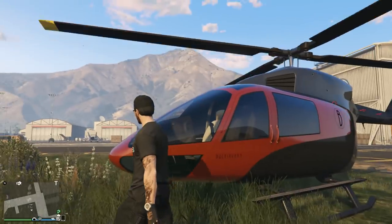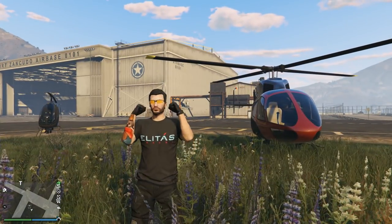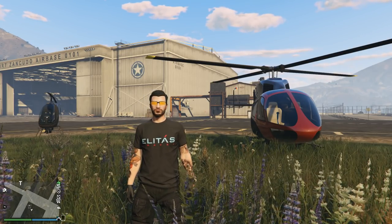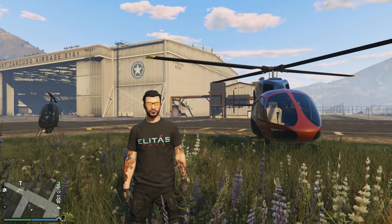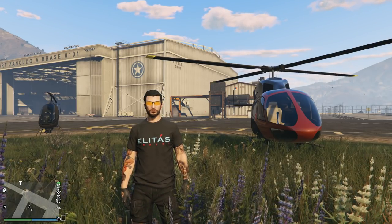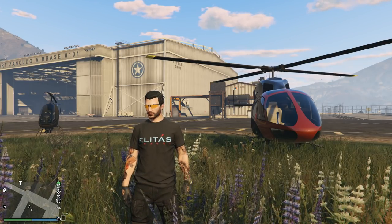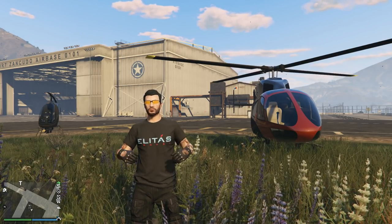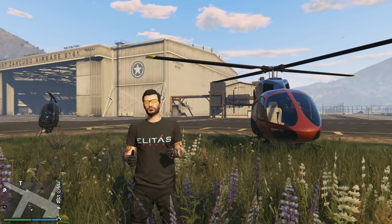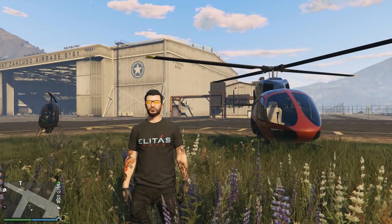Here we are at the Fort Zancudo airbase, and today we're going to go over a new helicopter for us - the Buckingham Volatis. So why get the Volatis? Well, for me, we just finished that laid-back grinding in the last episode, and I kind of feel like getting some rich guy kingpin bling. You got to get that sometimes - some luxury helicopters, some luxury cars. So it's kind of a Lamborghini in helicopter shape.